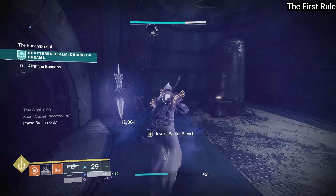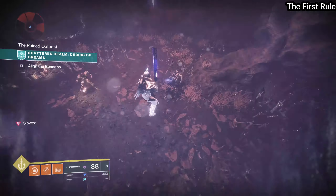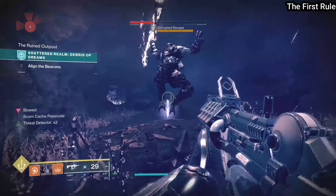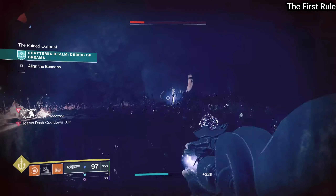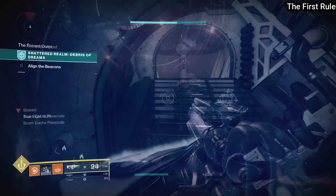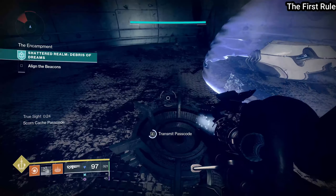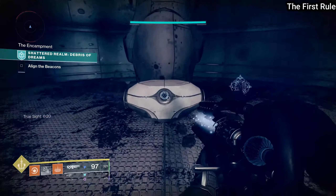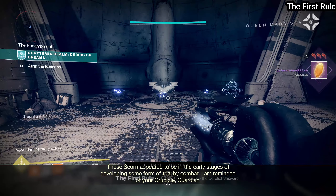Once you've killed this one, there's one more enemy to go. Go back to the main island where the ether drill was before and drop down into that slow cave — you're going to find your third and final yellow bar. When you kill him you'll have three supply codes on the left side of your screen for the Scorn cache. Then make your way back into the fight club room and hold X on all of the little planters that have fire in them. Once you do that, it will unlock The First Rule ascendant chest.